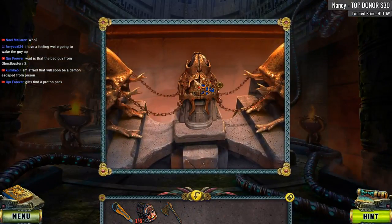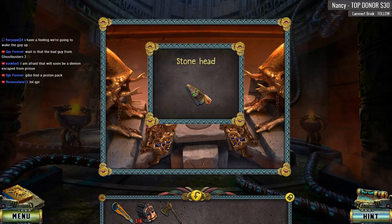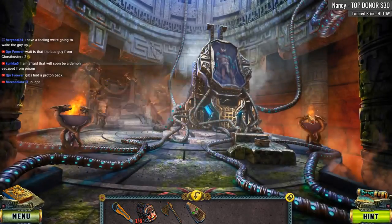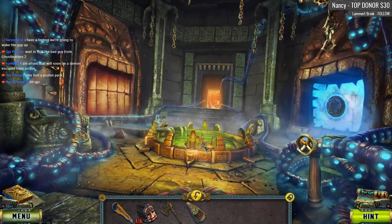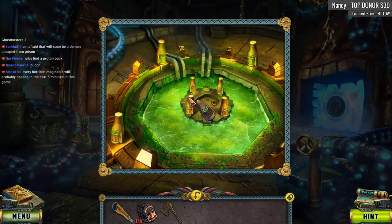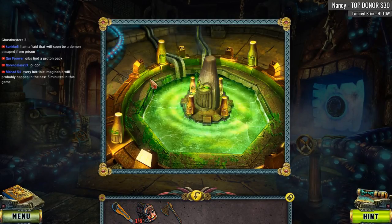Anyway, we have this pedestal part. I think that's the bad guy from Ghostbusters 2 — sure, we are totally going to get a proton pack. Oh, that looks familiar, and I believe that's going to go right here. This is not a trick — we are totally doing what needs to be done.